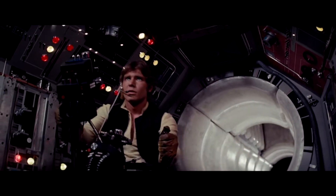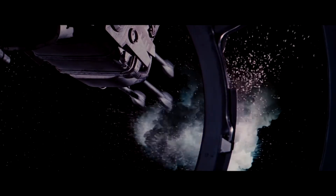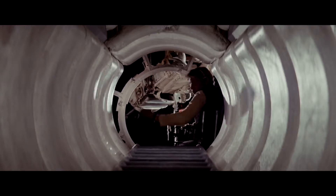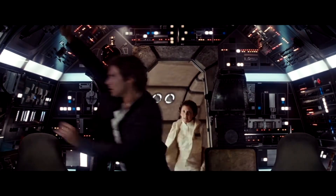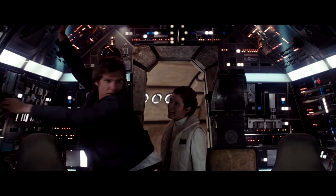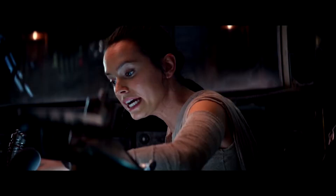The gunner position is pretty straightforward — you have two buttons to hit, and you can even just hold one of them down for 95% of the ride. The engineers are responsible for maintaining power inside the Falcon, frantically hitting all sorts of buttons and flipping switches, much like characters piloting the Falcon would in the movies, and it's an incredibly fun role to be in.